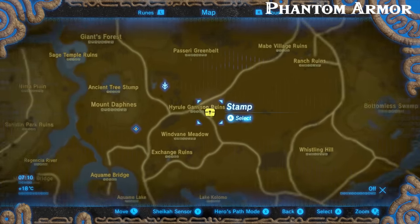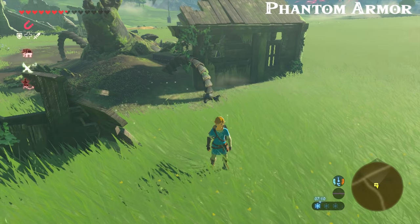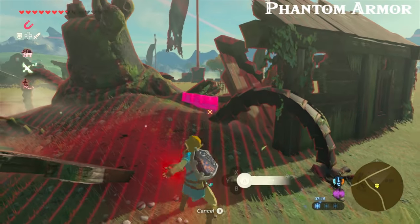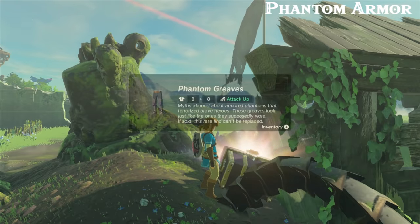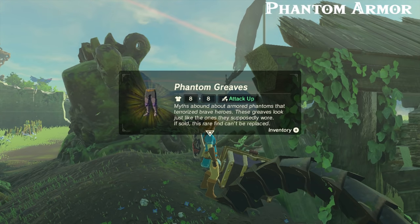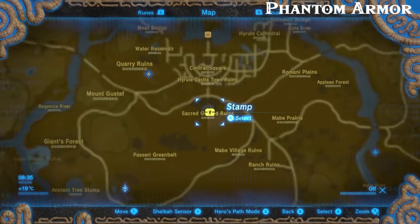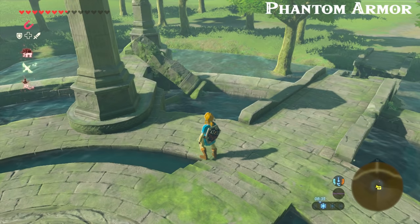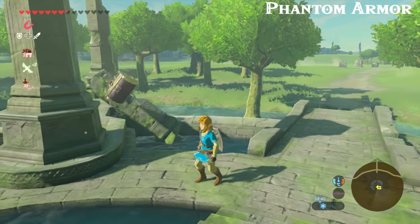Finally, let's get the phantom armor — starting with the greaves. Head to the Hyrule Garrison Ruins just south of the central tower. By the deactivated guardian there's going to be a chest with the greaves. For the breastplate part of the armor, head to the Sacred Ground Ruins just south of Hyrule Castle — it's going to be waiting underneath a broken pillar in the water.